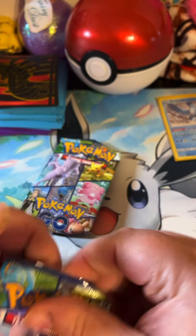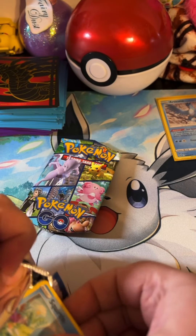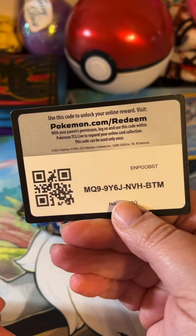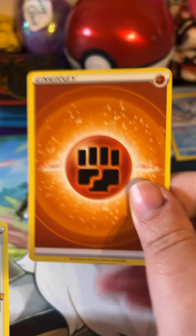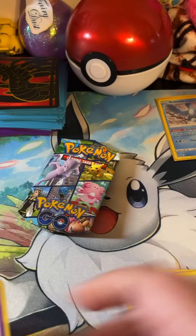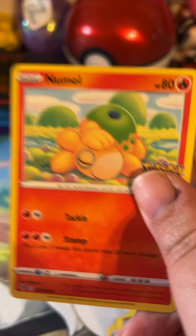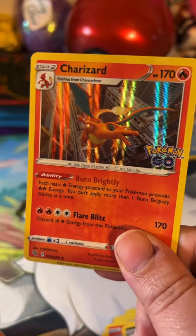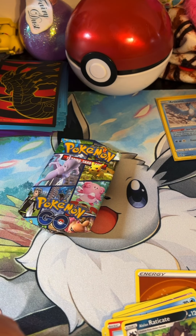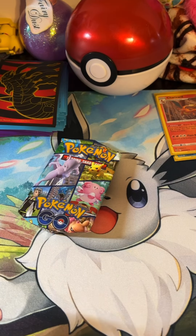All right, let's see what we've got in this one. There's the code card guys — one, two, three, and four. Got fighting energy, a Poké Stop, Steelix, Squirtle, Barrel, Rattata, Nidomill, Eradicate, a reversed Sylveon, and a holo Charizard. We'll go ahead and sleeve Charizard up.